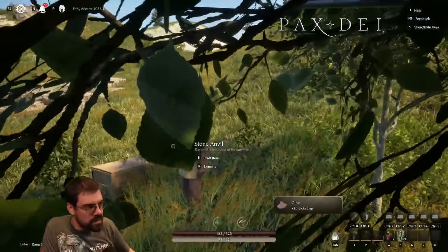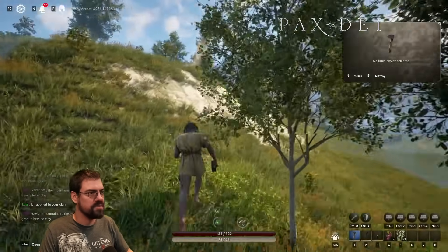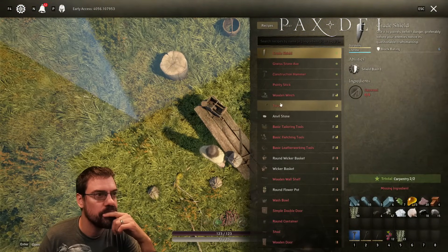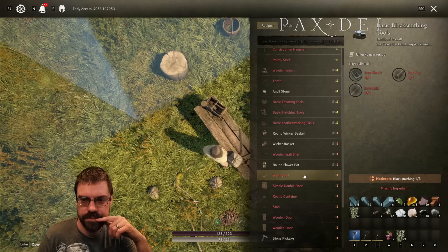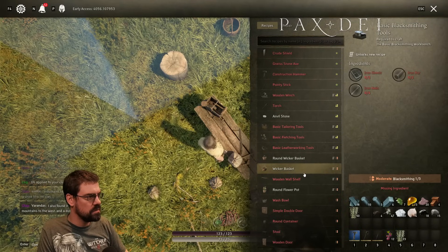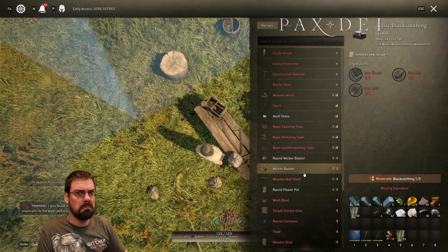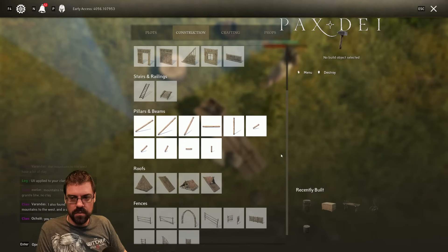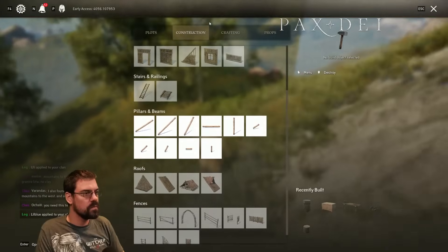Hey, clay! Thank you very much, buddy. So we need a furnace. How do we make a furnace? Maybe we have a furnace parts or something. I don't think it's the charcoal kiln — I feel like that's for charcoal. Is the charcoal kiln for iron? You'll need charcoal to make iron. Okay, so let's go ahead and grab — we need five more clay and ten sapwood, we can get right here.